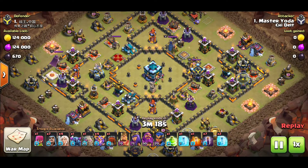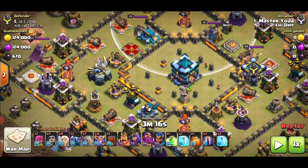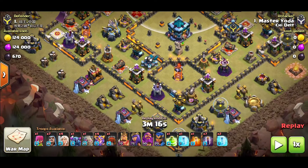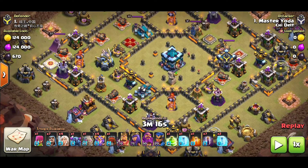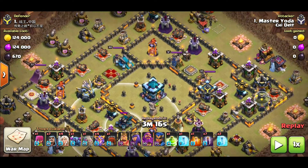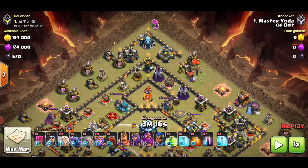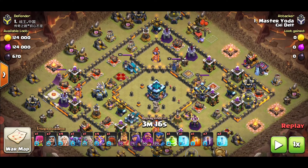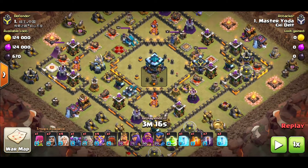So he faced his mirror, a Town Hall 13 — not a very strong one at that. He's got some upgraded infernos, some upgraded air defenses, and obviously the Scattershot. He's got the champion as well, but everything else isn't upgraded to the max, and the walls are absolutely ridiculous.